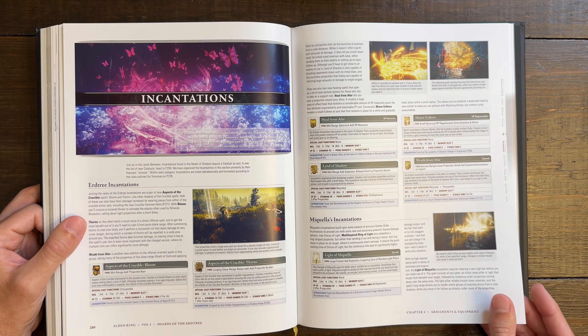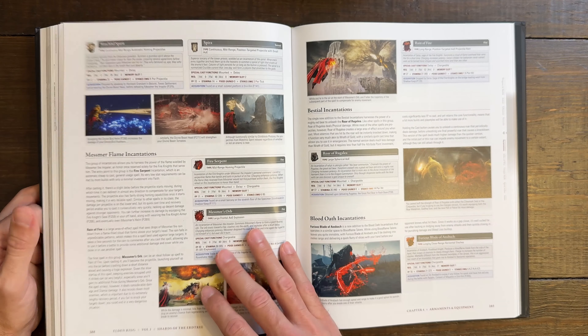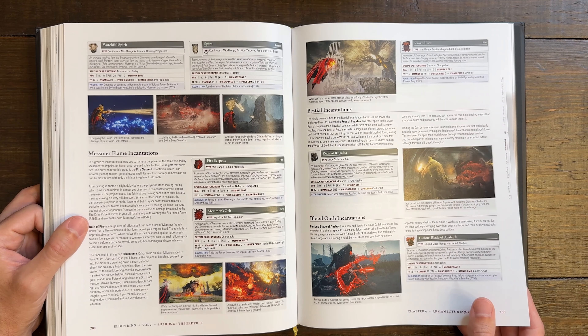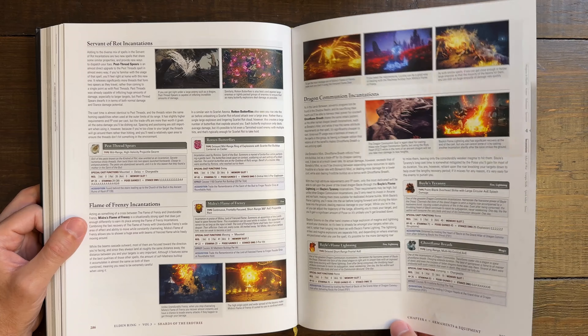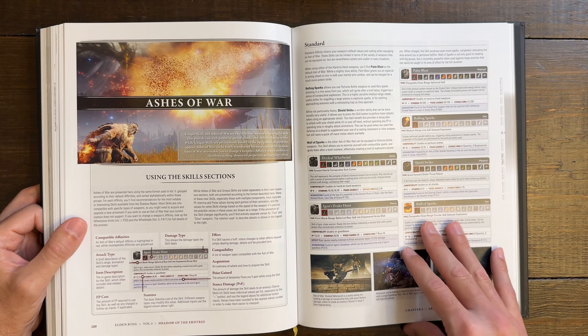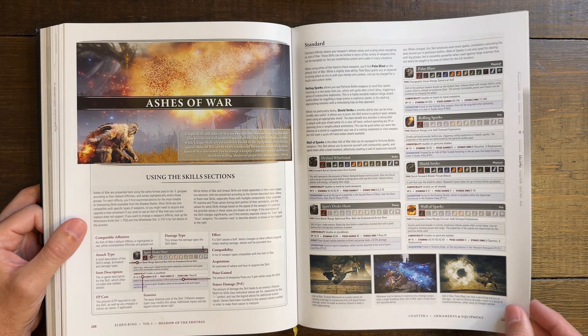I did not do as much with sorcery — I focused more on a faith build, so incantations are more of what I was interested in. They did bring some pretty cool incantations into the DLC. A faith build has always pulled me into this particular game; I think it's something to do with the color of the animations — it feels like you're almost a Greek or Mesopotamian god journeying through the area. Ashes of War — I'll admit I sort of stuck with my base game stuff for a lot of that, but here is a breakdown if you want to experiment and find what's best for your character build.